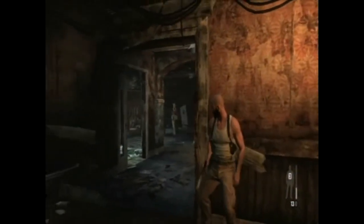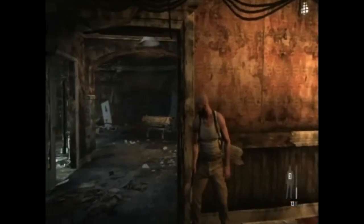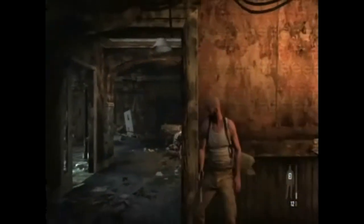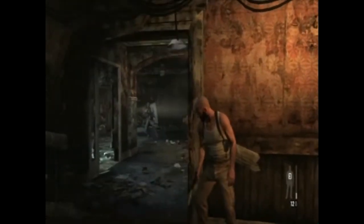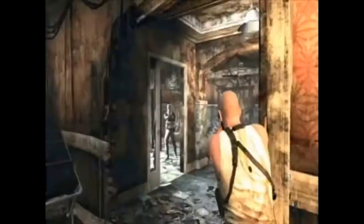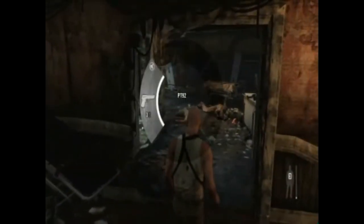This is your first encounter with guys, and you have this little silenced pistol without a whole lot of bullets. You want to use them sparingly to take out these guys. This chapter is pretty fun — there are a couple of spots that will test your patience or your skill, but for the most part it's a pretty interesting and fun little level.